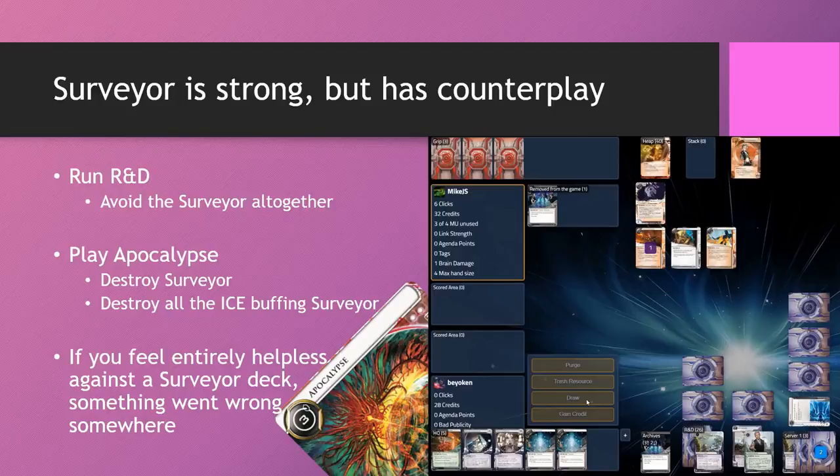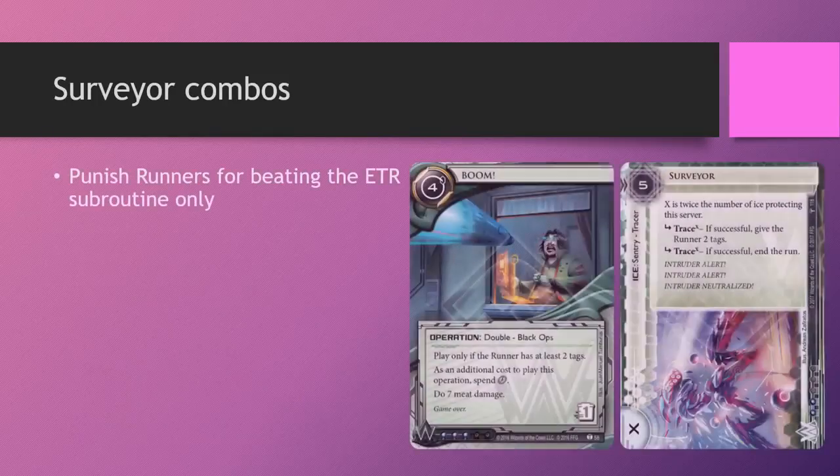If you get to the point where you feel entirely helpless against a Surveyor deck, something probably went wrong somewhere. Let's round off this video with our usual combos. What combos very well with Surveyor? The things we didn't get to show off in our deck are BOOM. Most people ignore that Surveyor actually has a first subroutine that gives the runner 2 tags, and a lot of runners — while making Hail Mary runs or trying to steal an agenda in the remote — will often just break the second subroutine while ignoring the first. If you have a David, you might just use only 1 counter. This can be aptly punished if you're in the Weyland faction and have a BOOM in deck.